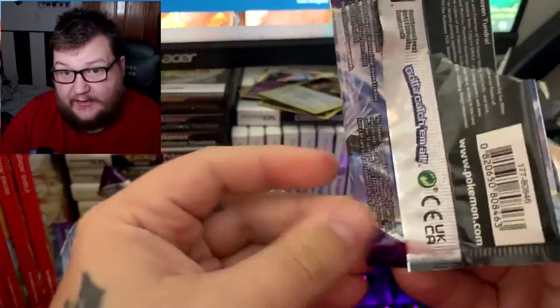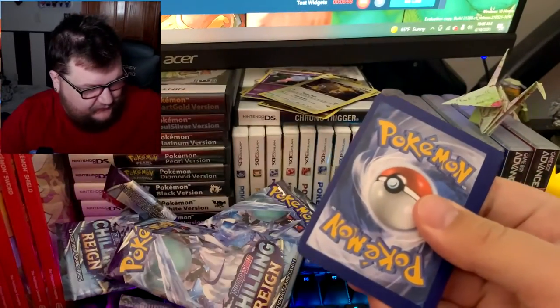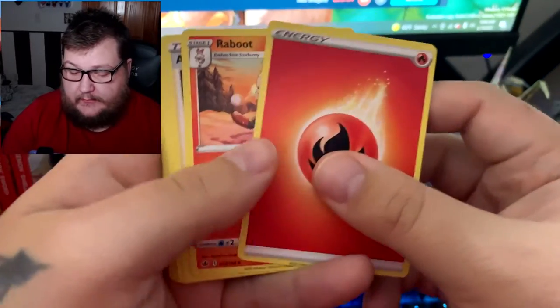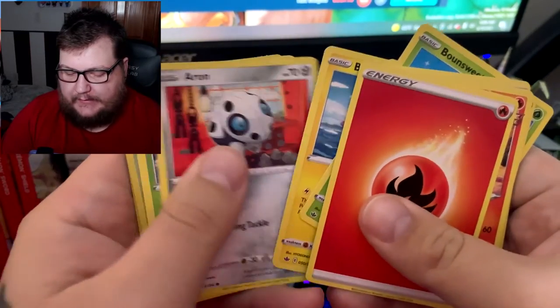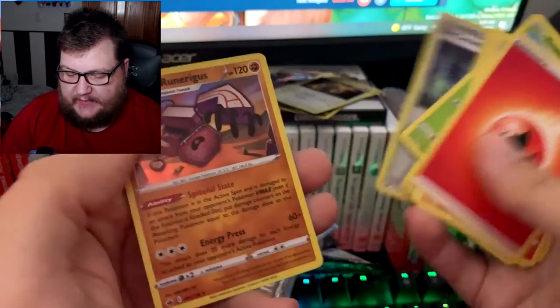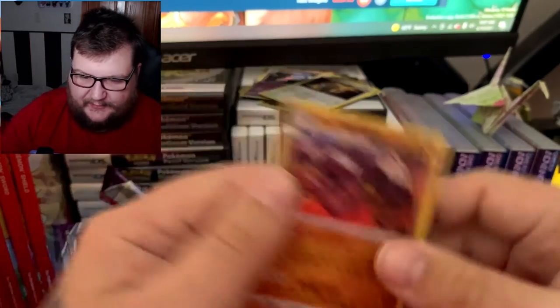Last pack — and we got another white code. We're getting all the white codes, which is good. Fire pack: Raboot, Agatha, Fog Crystal, Bounsweet, Lapras, Blitzle, Arrokuda, Deerling, and Old Cemetery.